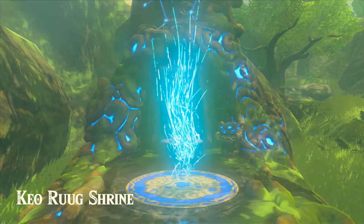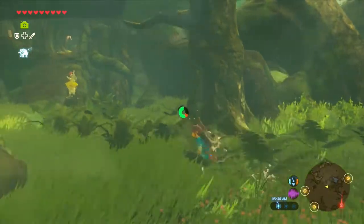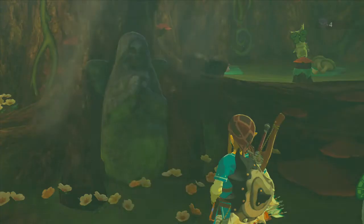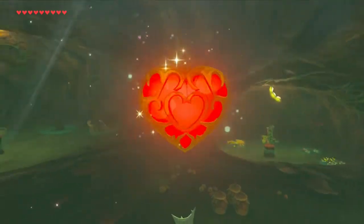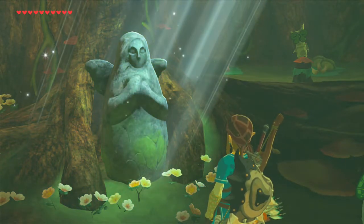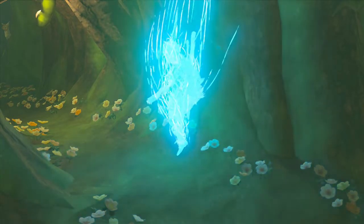In my haste, I completely forgot that I have four spirit orbs to turn in. Before we actually do that, let's go ahead and head on over to the Goddess Statue that is here. The Goddess Statue is conveniently right where we cooked. Let's go ahead and get ourselves another heart container, bringing our total up to ten. Blood Moon came anyway. Now let's go ahead and head on over to the tower.